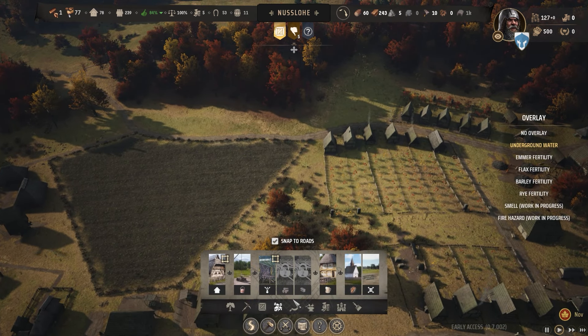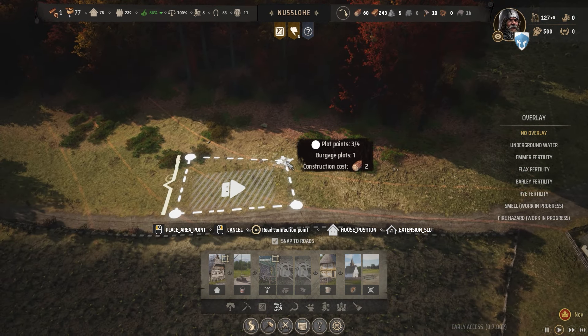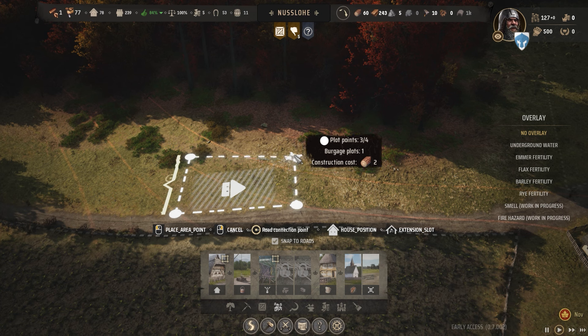When you're building your Burgage Plots there are three different sizes that will appear. You've got your basic size — this icon here represents you are going to have a single house on this Burgage Plot. I almost never do this. If you've got very limited space and it's your only option that's fine, otherwise you're just wasting space and I wouldn't do this at all.